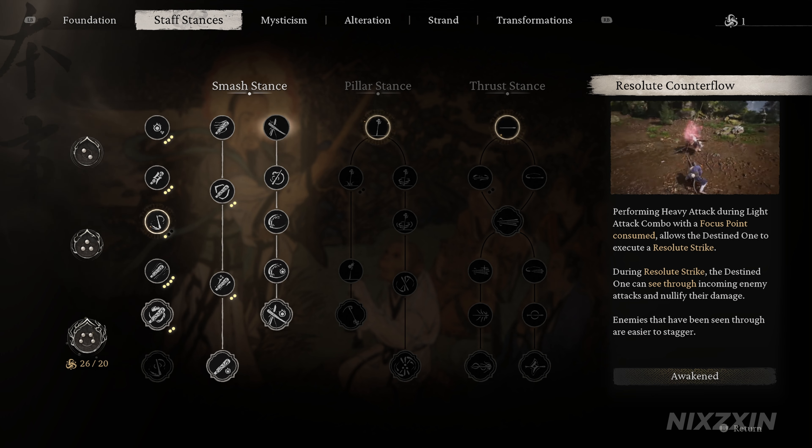Now let's take a look at the timing of the light attack. We can pull off the full light attack combo by simply pressing the light attack button — that's square on PlayStation or X on Xbox, which I'll refer to as the light button from now on. The button press will only register during certain frames, that is when you can see Wukong's staff swing to his back with a short pause. So you only need four additional button presses to finish the combo. Here is the timing: one, two, three, four.